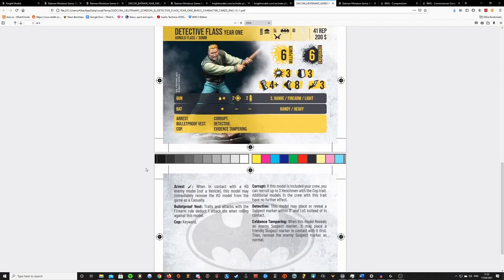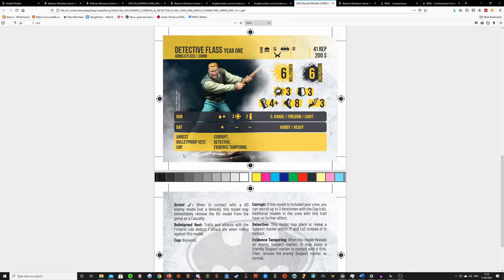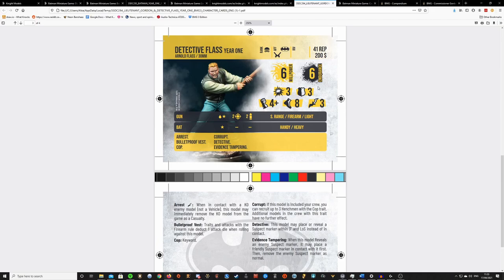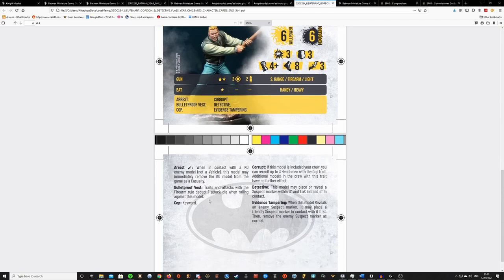He comes with Arrest, which is great. I kind of love the idea of taking him in an organized crime list and letting him arrest enemy models — that plays into a more stun-heavy play style. He also has Bulletproof Vest, which I've already covered with Gordon. It's surprisingly strong. You'll come up against some lists like a Batman list where it doesn't matter much — you won't get shot at a lot — and then you'll come up against others like a Two-Face gang where it just cripples them. Having more accessibility to Bulletproof Vest is really good, especially for a model with only 3 defense who would otherwise die really quickly to guns.